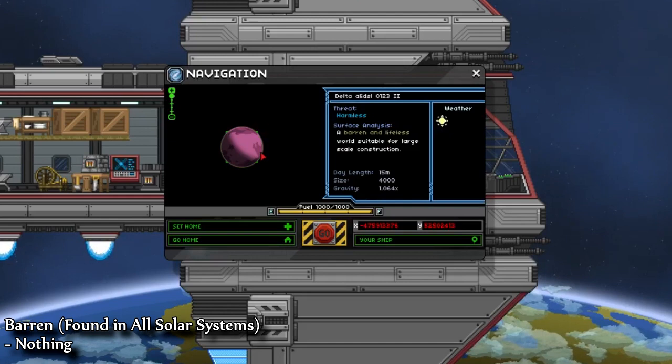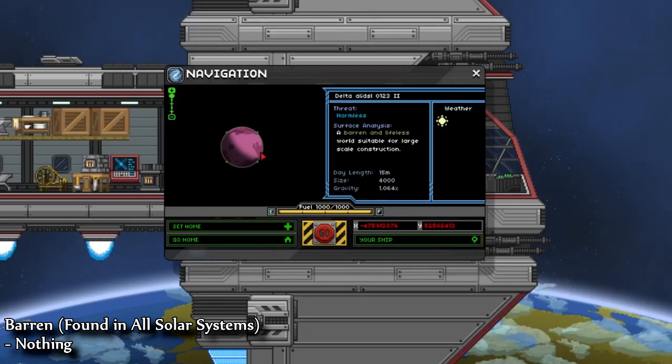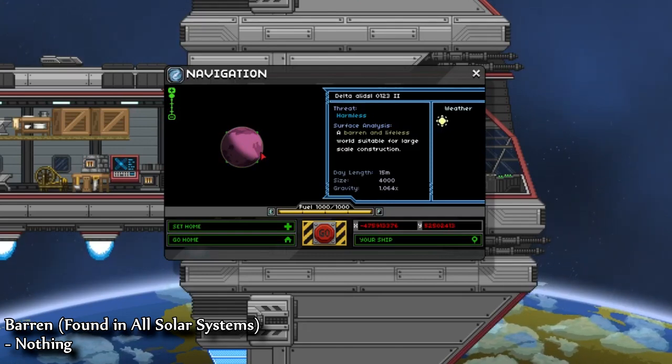The next one is also harmless, but this one is a barren and lifeless world. On barren planets, there is nothing — no ore, no trees, no liquids, no life, no nothing, there's not even tunnel systems. It's purely for building, if you even want to use it for building. I personally prefer lush planets if you're going to do that.